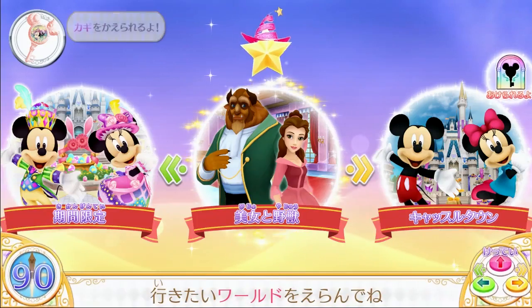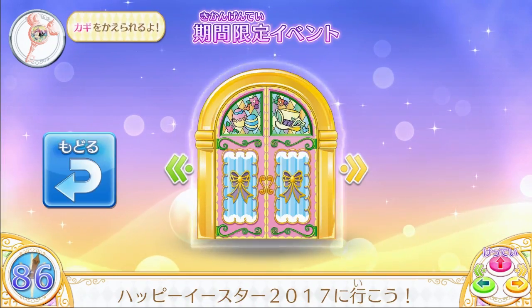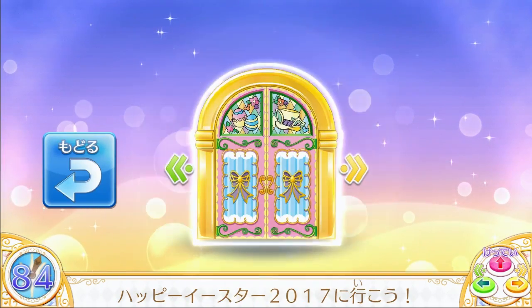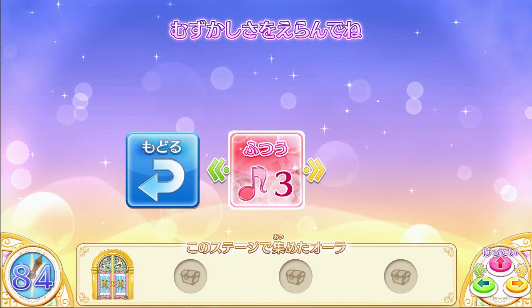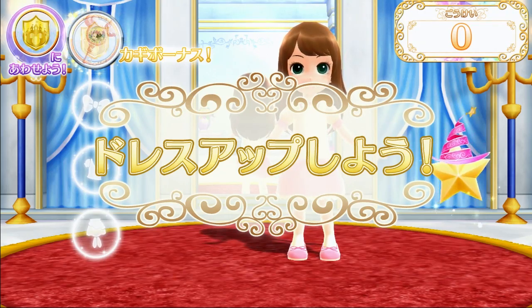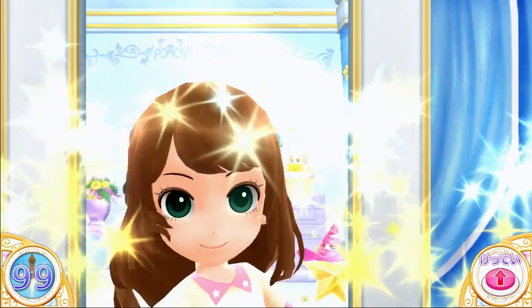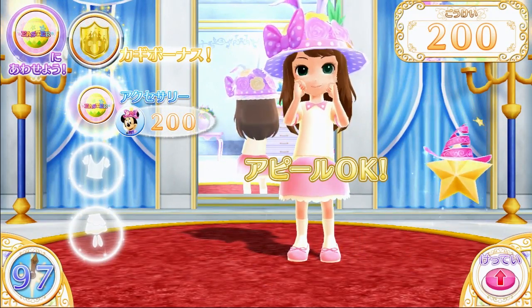So I'm picking a world here, and I'm going to use the key that I just added. Before we get into the gameplay, I'm going to dress my avatar, and it's really good if you can match the world theme and the key theme, and you get bonus points and lots of cool stuff like that.